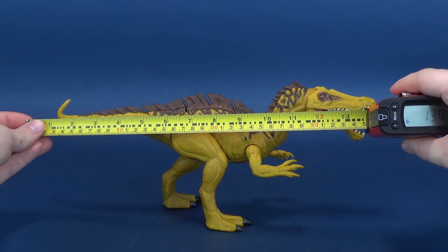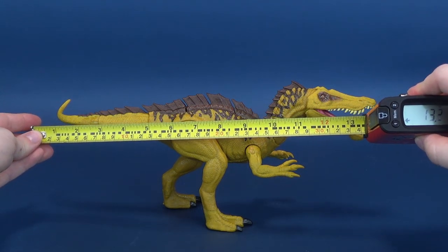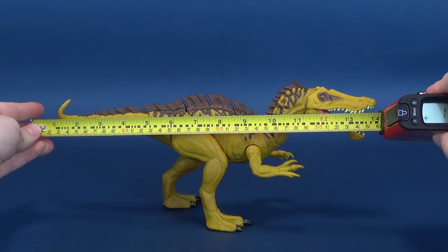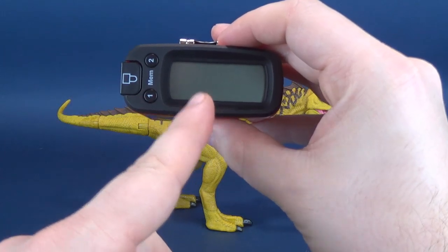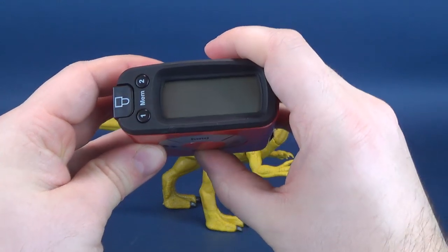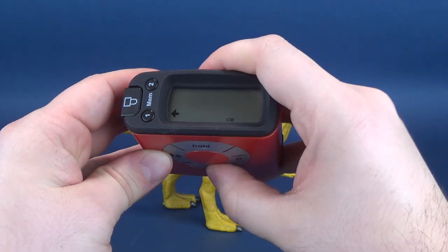Jurassic World fans, the first thing we're going to do is measure off how big this dinosaur is, just so that you guys know if you're picking this up for yourself. From its tail to the end of its snout, the Suchomimus lengthwise is a very impressive 14.2 inches in length, which works out to 36.1 centimeters.